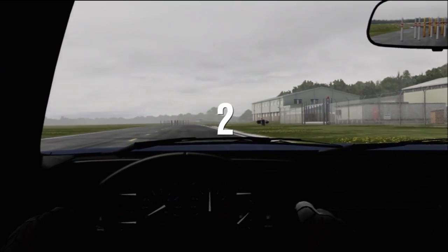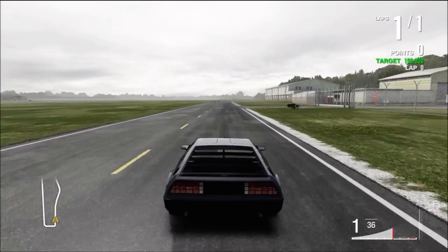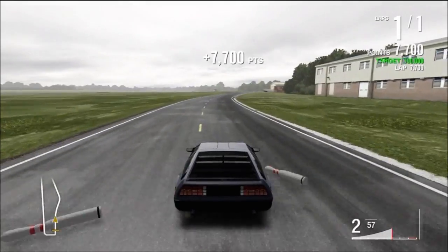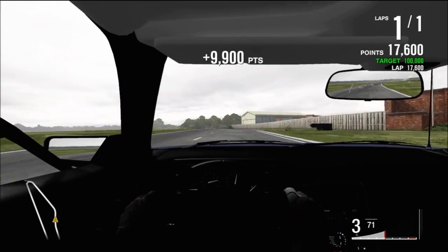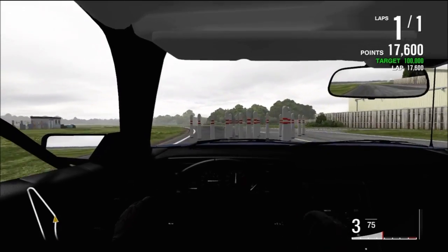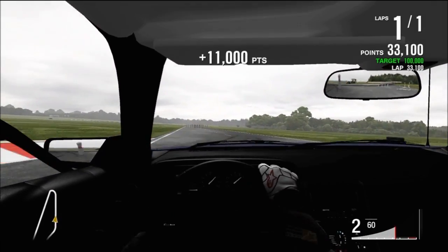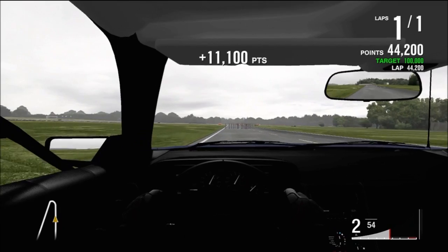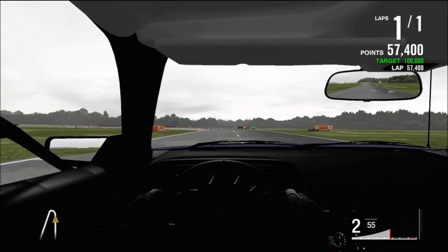I'm also going to show you how to get the 'Out of Time' achievement — that's when you have to get the DeLorean up to 88 miles per hour. It's actually a really easy achievement. Just pick any long track; this one will work if you're doing this race to get the warthog. If not, just go to quick race, pick the DMC DeLorean, and floor it until you hit 88 miles an hour. Achievement unlocked.